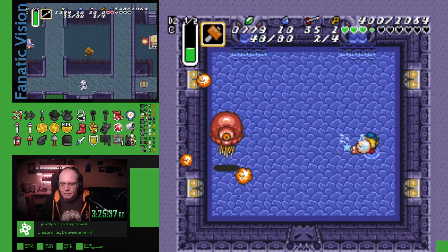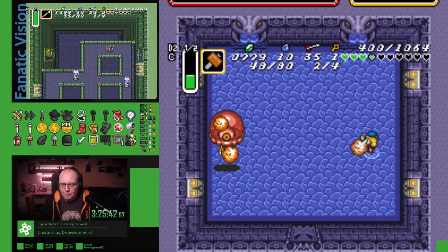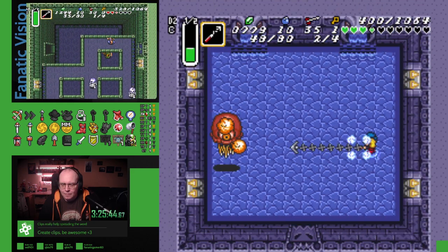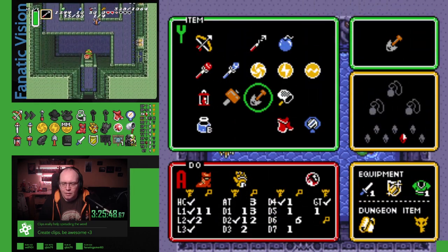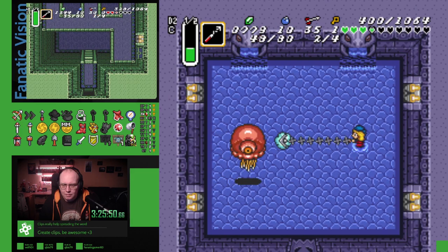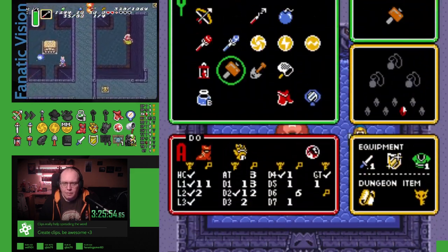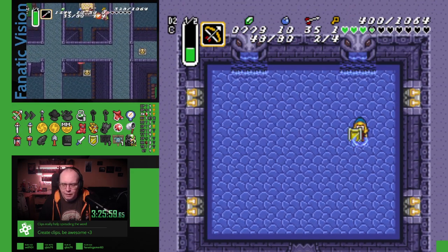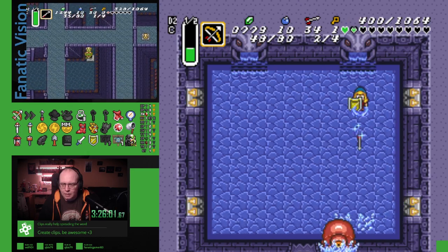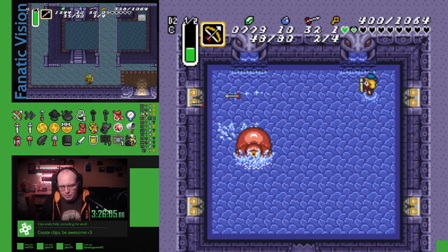There's a locked door up there. There's two locked doors up there. Yeah, but that's another dungeon — that could be another dungeon. We have silver. Final phase of Argus should be simple, he said — just as he was about to die.